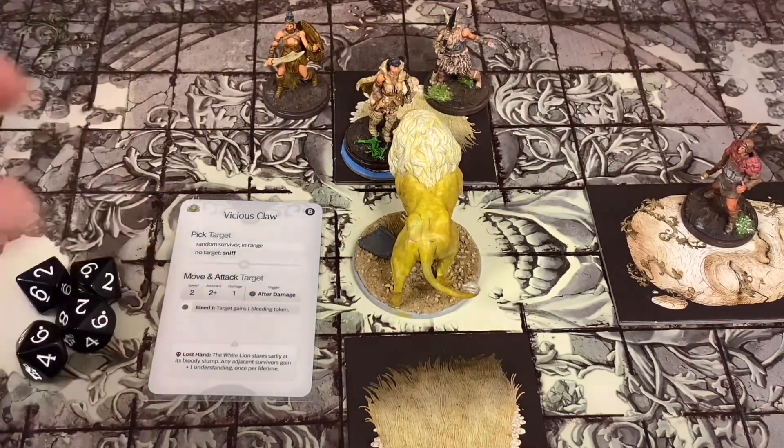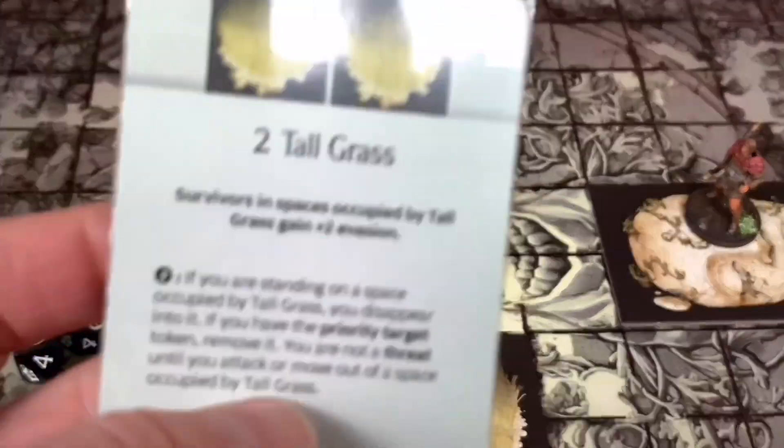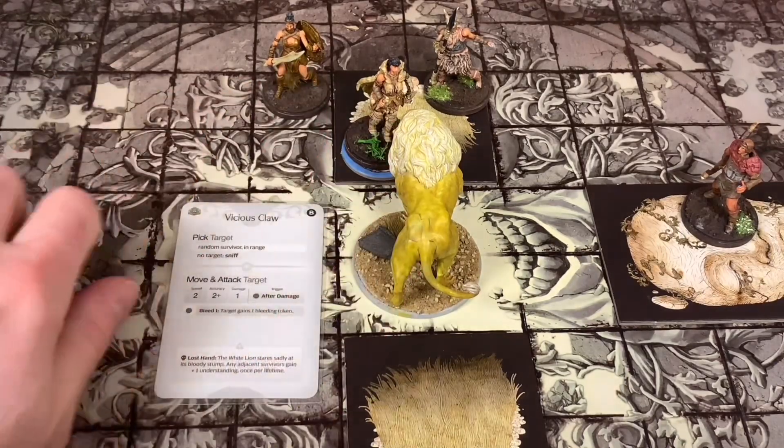We're going to be rolling four dice. It gets an accuracy of two plus, but it does have plus two accuracy. I get plus two evasion from the tall grass, so that's negated by the plus two accuracy tokens. So it still needs a two plus, but I do have plus one evasion, so it needs a three plus to hit me.